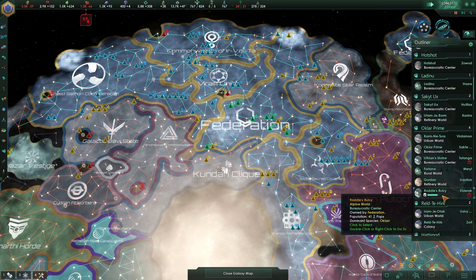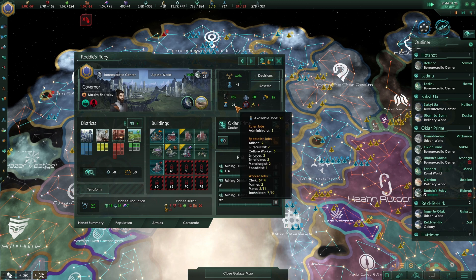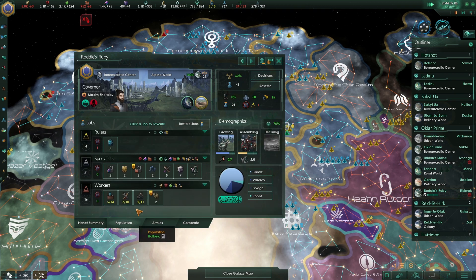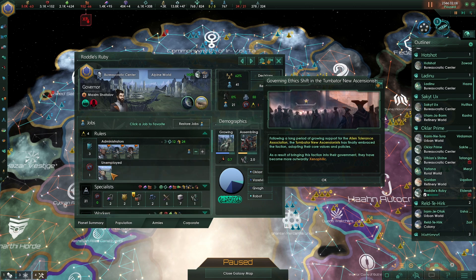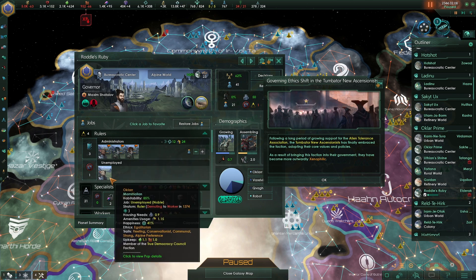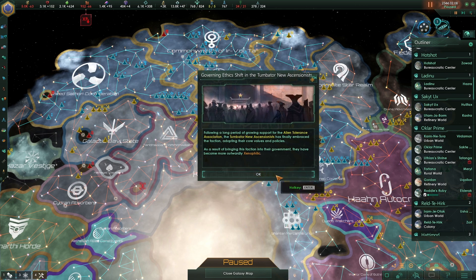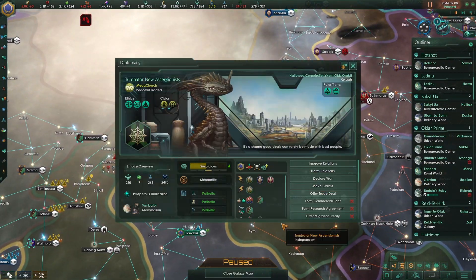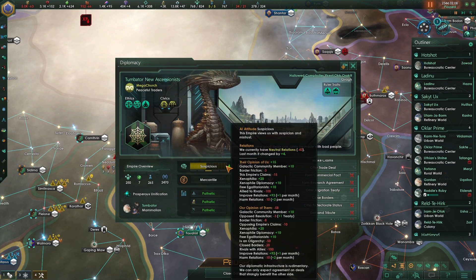Anything else needing an upgrade? This one's about to upgrade, but we still have ruler unemployment — we don't have a ruler job available. I thought I just upgraded this and it should have given an extra ruler job. It spawns a ruler when you get the job, so this is going to permanently be a problem. Anyway, he's demoting — he'll be fixed in a while. The Timbata new ascensionists are now very xenophilic, which is fantastic because we're trying to improve relations with them.